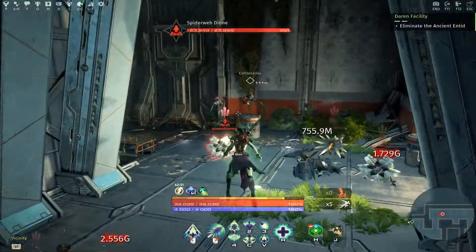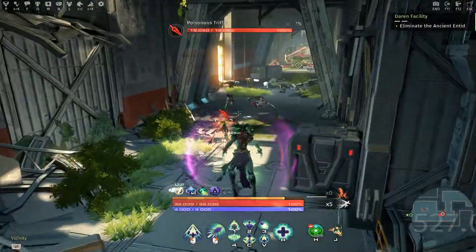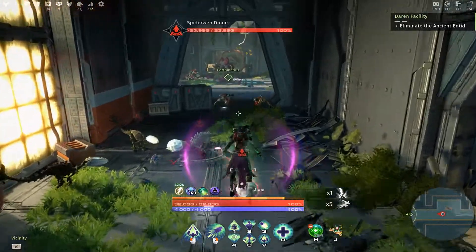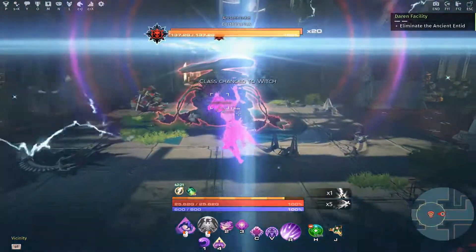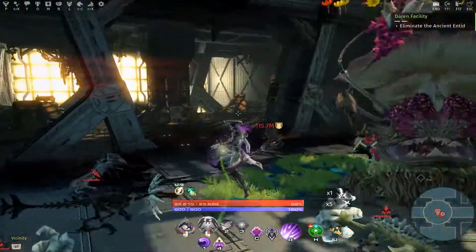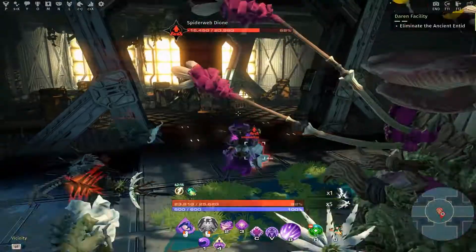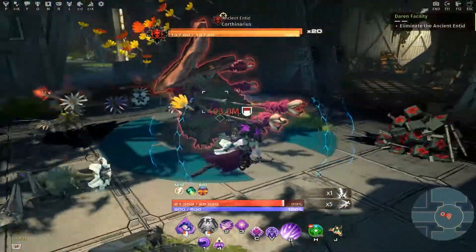Now I'm just going to take the whole lot and we'll go with the witch, just for the sake of it. Here's the big guy. Now this one — a couple of triffids will come out either side every so often and they will heal him. So when you see those triffids coming out the sides, make sure you take those out. Don't let them get to him.